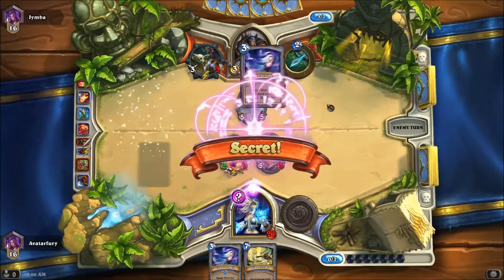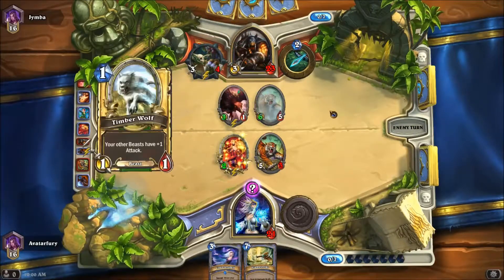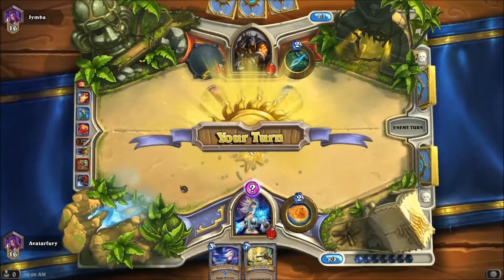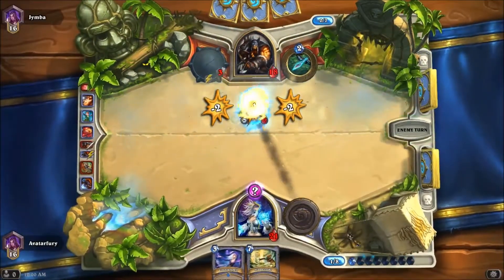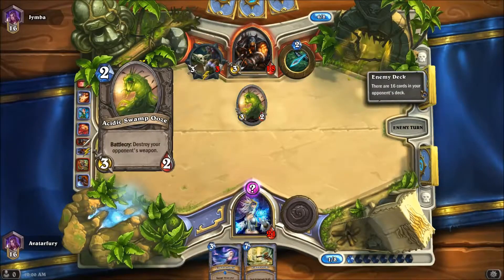Unleash the Hounds — there goes that turn for you buddy. This thing is going crazy. Oh my gosh, that's just silly. Very interesting — now I want a Blizzard, I think I just want a Blizzard. Alright, so that works for me. Archmage Antonidas — this would be phenomenal right now. 19 cards left, that's not gonna happen anytime soon. At least five damage every turn.